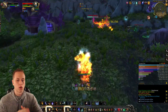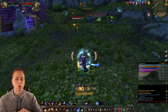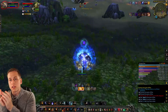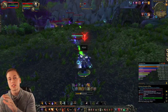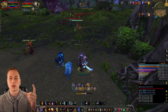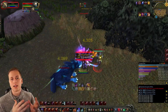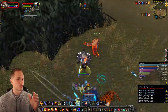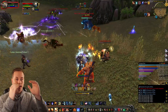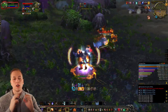Now in this expansion, every single character has a set character template of stats. When you enter instanced PvP zones - rated battlegrounds, battlegrounds in general, rated arenas, skirmishes, all that stuff - you are set to a normalized stat template for your class, determined by the developers. In world PvP, world quests, duels, and stuff like that, you do not get that stat template. Your set level of stamina, intellect, agility, strength, crit, mastery - all that is set before you get into arena.